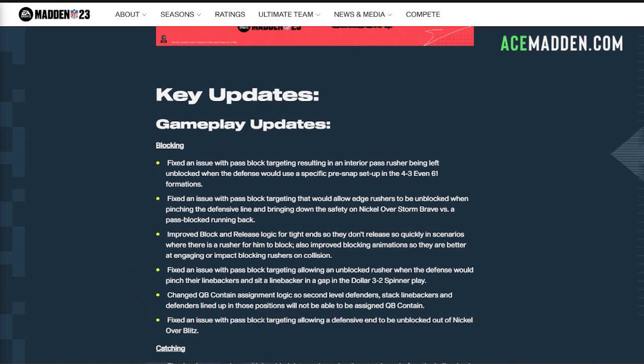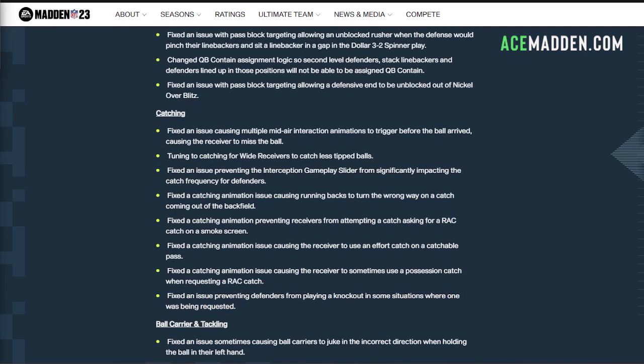This last blocking entry talks about how a very specific blitz out of nickel over could get the defensive end to come in unblocked — something I was actually doing and really hoped wasn't fixed. But apparently that's fixed as well. That's going to be it for blocking.